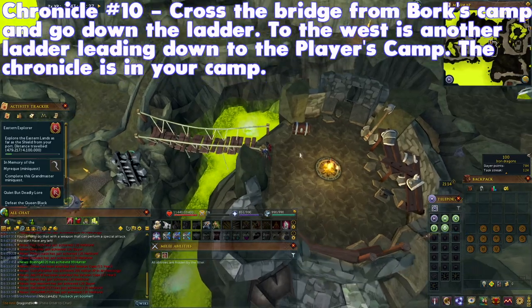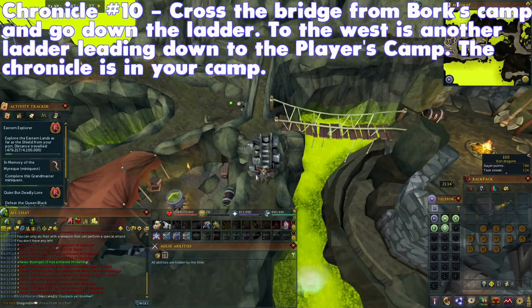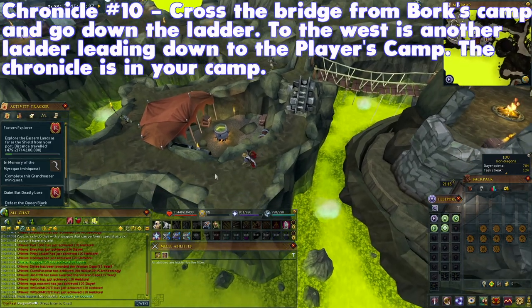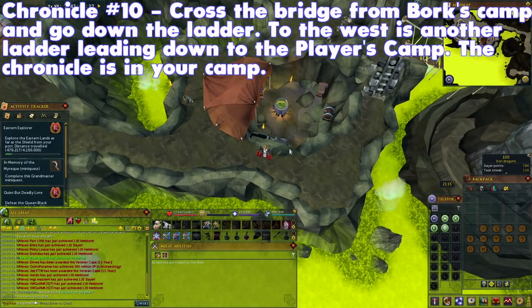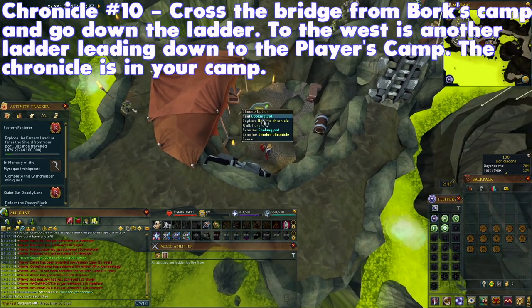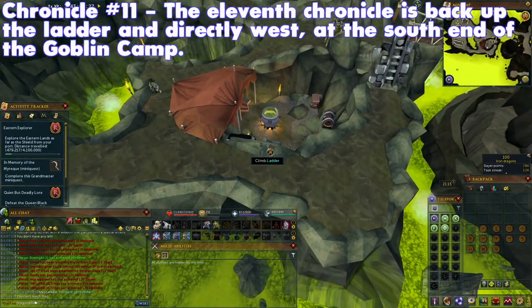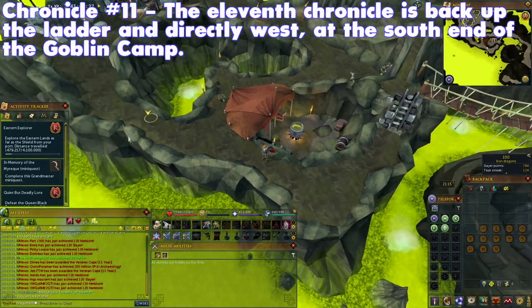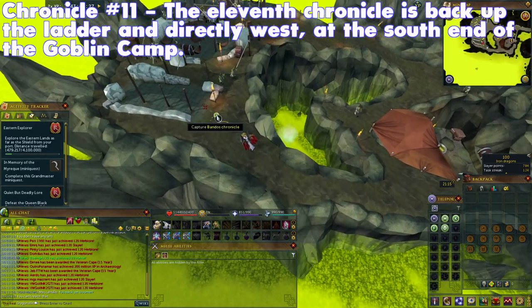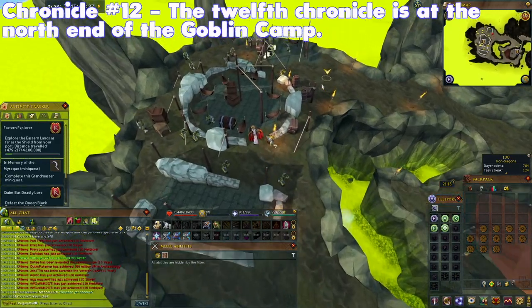Run back across the bridge and down the ladder. To the west is another ladder which leads down into the player's camp during The Mighty Fall. The tenth Chronicle is in your camp. The eleventh Chronicle is back up the ladder and directly west, at the south end of the goblin camp.